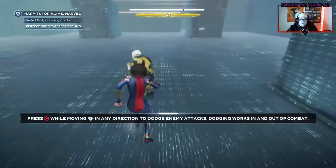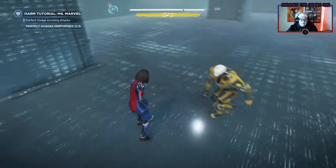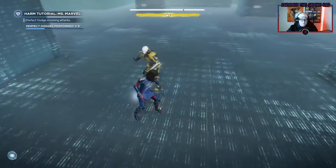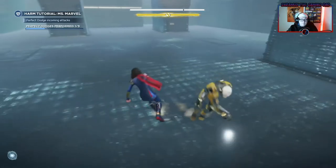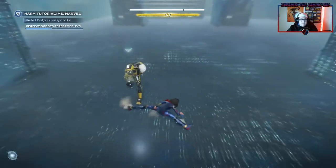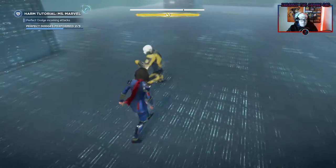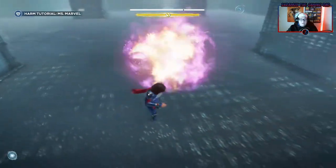Alright, so there we go. Looks like he's actually going to attack now. So all I've got to do is dodge three hits — like so. I'm going to time it better. And one more. There we go. And now we'll just finish off the rest of this tutorial in here.